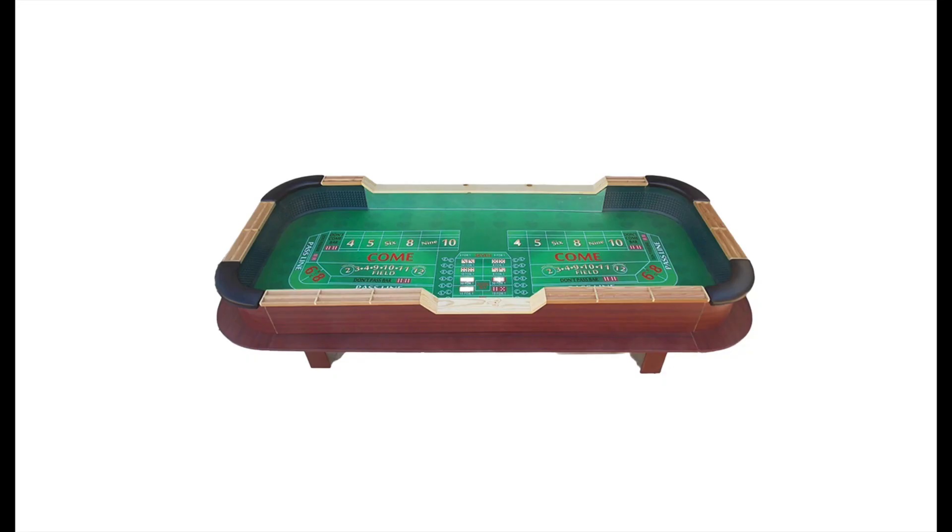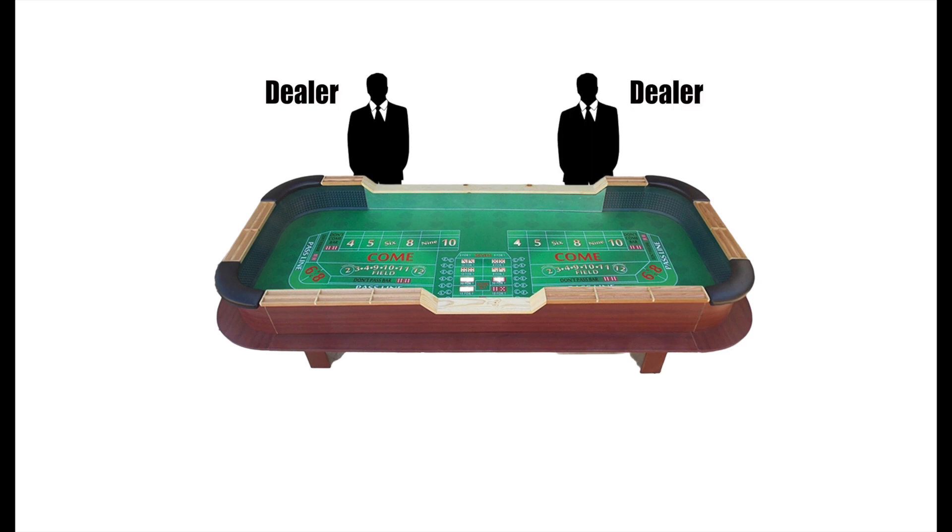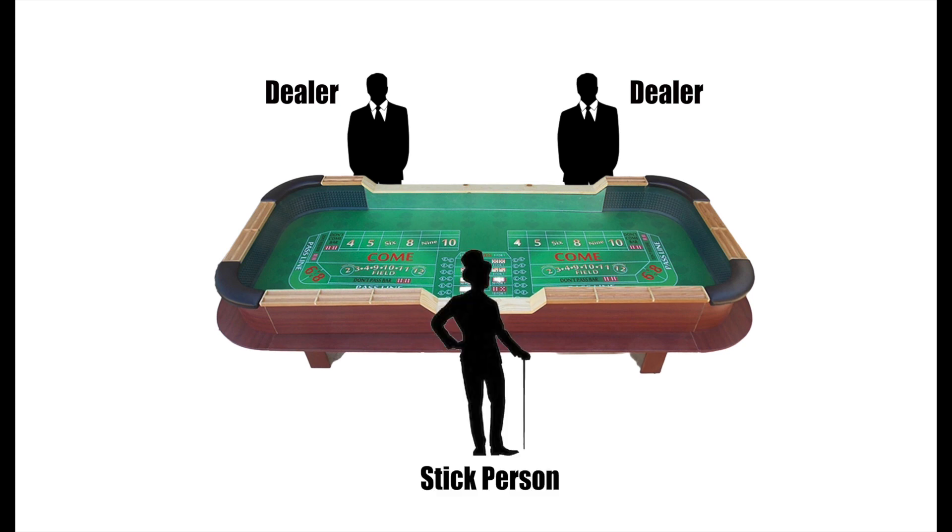First off, there are two dealers, one on the left and one on the right, and their job is to maintain each half of the table and handle the bets of the players. Then, on the opposite side of the table in the center, is the stick person. Their job is to control the dice — they collect and pass the dice to the player when it's time to shoot — and also handle all the prop bets, which are those dice-looking combinations in the center of the table, but we'll get to that later in another video. The stick person is also responsible for keeping an eye on the dealers and making sure they are paying the players correctly.